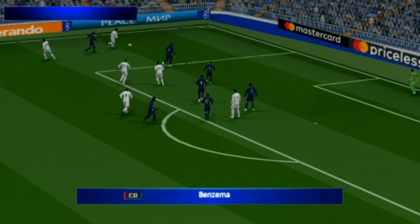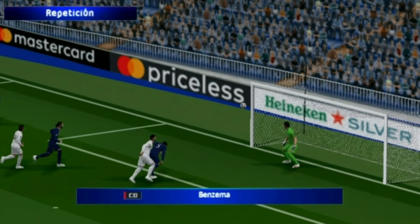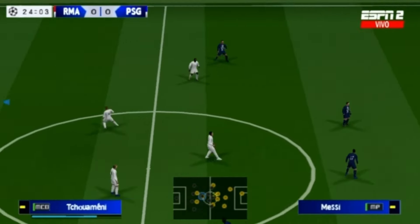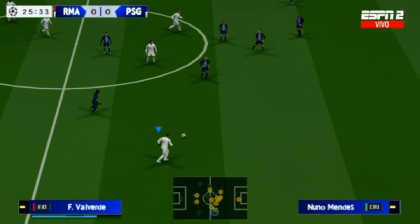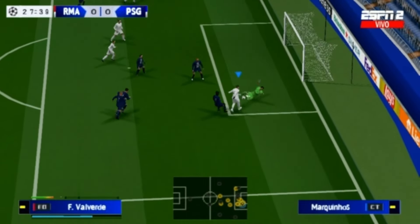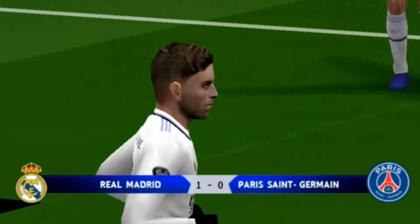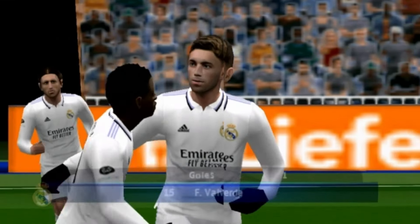Vamos a ver si consigo marcar un gol. Venga, ese centro... Segundo tiro a puerta. Este ha sido de cabeza — que si el portero tuviese pelo lo hubiera despeinado, colegas. Los controles ya lo sabéis, pero los voy a recordar: con la X damos pases, con el cuadrado disparamos y con el círculo hacemos centros. Este es el gol. Este es el gol de vaselina que todos estábamos esperando. ¡Toma! Golazo de vaselina. Broche de oro a este vídeo, colegas.